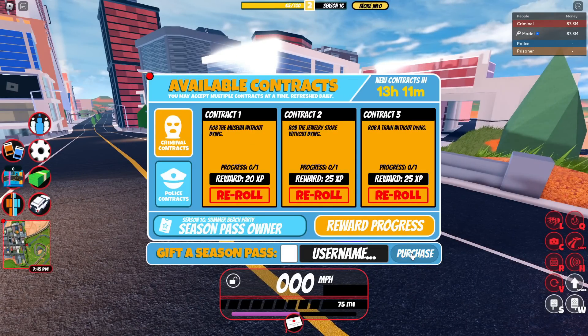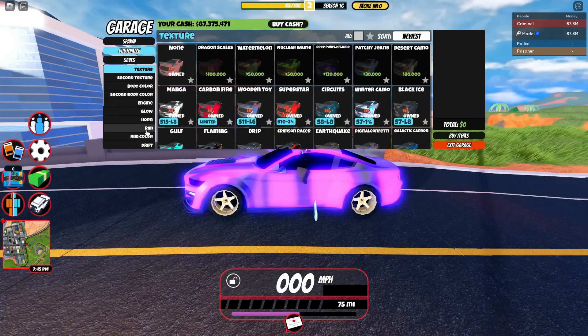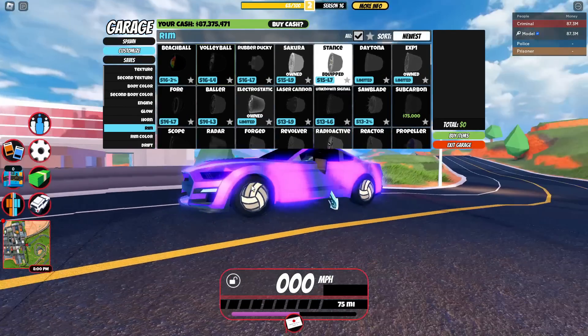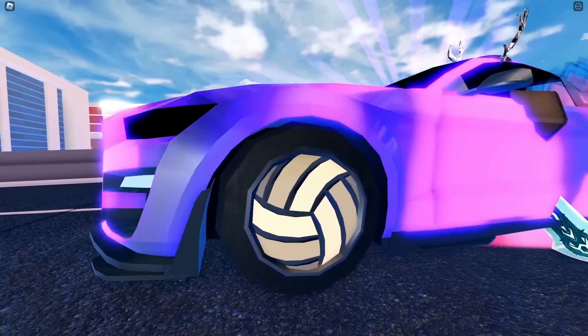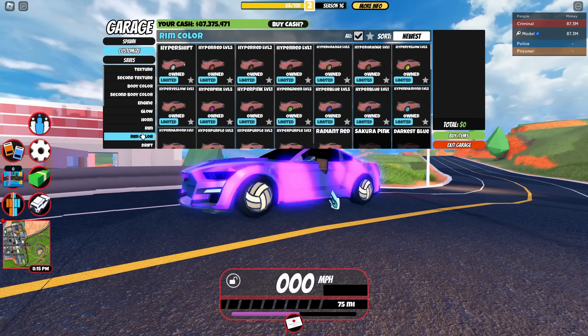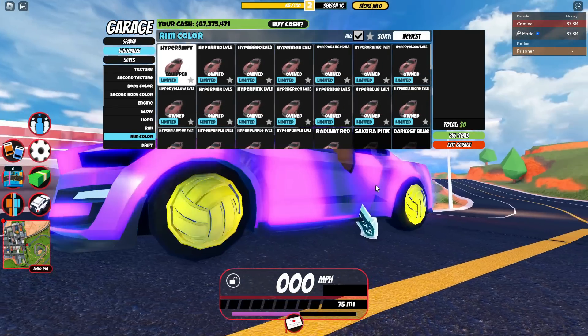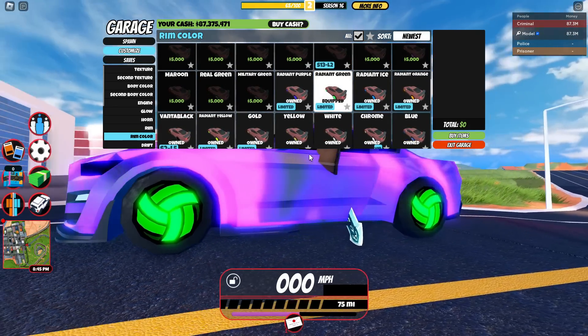Moving on to the fourth reward, we have the Volleyball Rims. These were something I was not really looking forward to because they did not look too interesting, and as you can see on my vehicle, they're still quite mediocre and more on the lower side for items you can currently equip. There are a bunch of colors you could put on it, like Hyper Shift, which I guess looks a little bit better, especially since it does have some 3D layers, but it's a very basic rim.